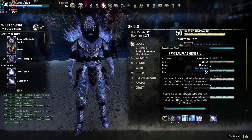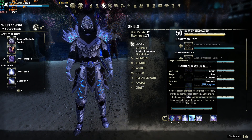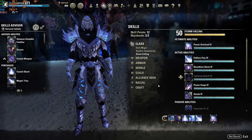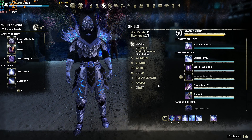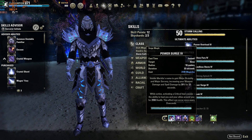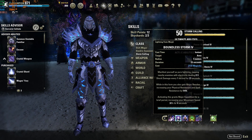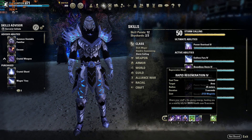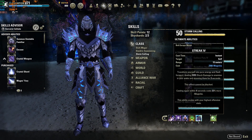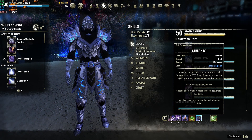For the traits on my gear I am currently running 5 pieces of impenetrable for that nice and needed crit resistance. It really helps against those really strong stamina nightblades with insane amounts of crit damage. The other two pieces I have are the Vine trait, which is boosting my current Mundus stone — the magicka recovery one, the Atronach. Usually when I'm playing no CP, which is basically all the time, I choose to run the Atronach over the Mage Mundus, which gives you 2000 maximum magicka. The magicka recovery effect is almost needed for no CP. For CP you can totally try running the Mage — that's personal preference. On my jewelry I have two pieces with spell damage and one with magicka recovery.